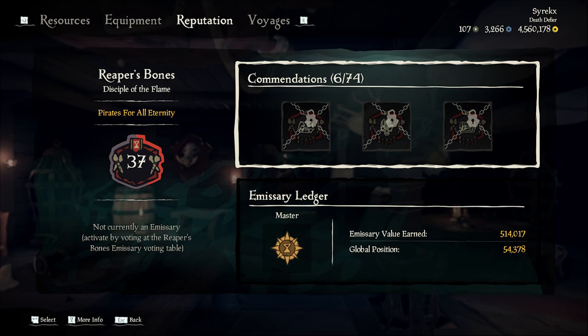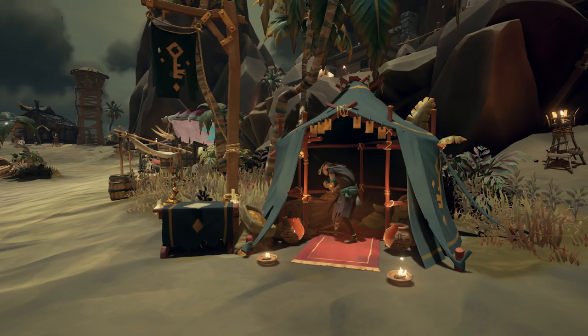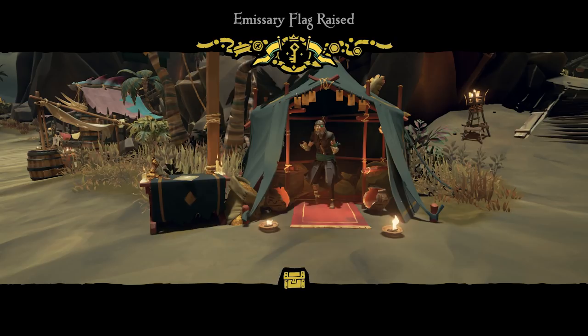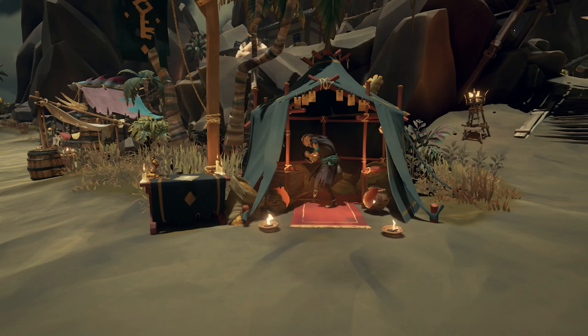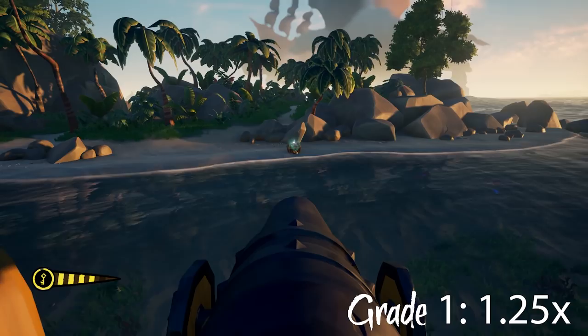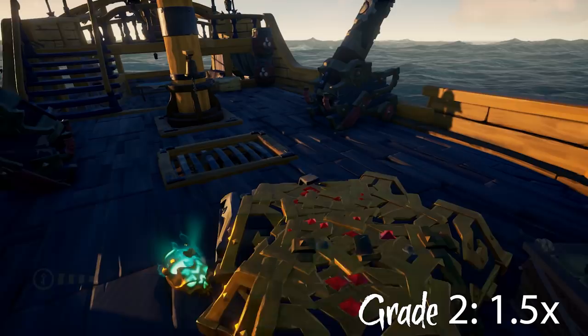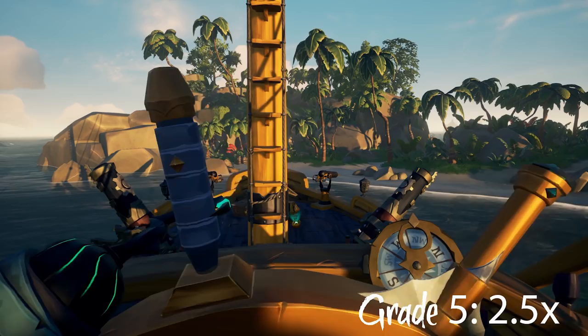The emissary system was introduced with the Ships of Fortune update. Your emissary grade is measured by the related actions you perform for a trading company. There are five grades — starting at one and maxing at five. Grade one gives a 1.25x multiplier, grade two 1.5x, grade three 1.75x, grade four 2x, and grade five gives a 2.5x multiplier. You lose your grade progress if you sink or stop representing the company.